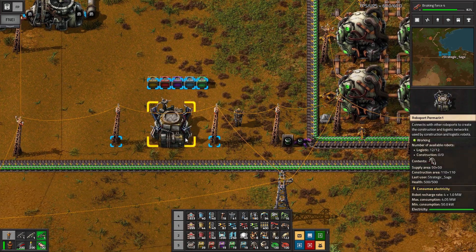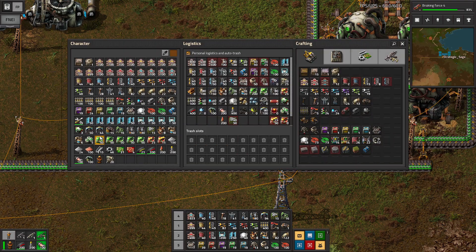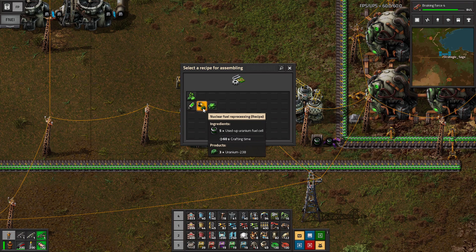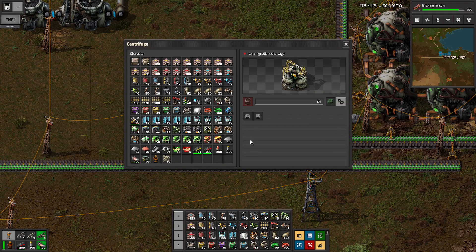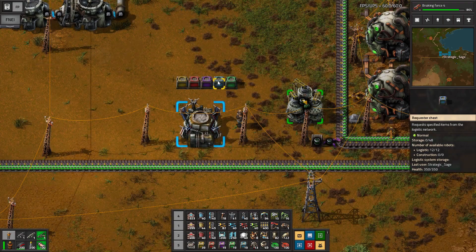In putting this to practice, we are going to reprocess these used-up uranium cells that we've been gradually accumulating over in our nuclear plant area. We'll drop down to centrifuge — nuclear fuel reprocessing. Five of these used-up cells will produce three U-238, which we can then essentially recycle into new fuel cells way back to the west where those are being produced. There's a nice little trick here: we can copy a recipe and paste it onto the requester chest, and it will automatically put in the ingredients it might need.